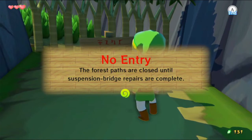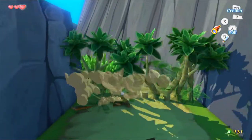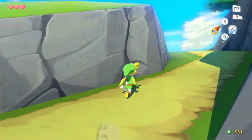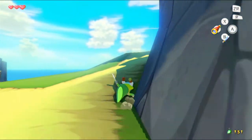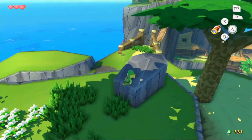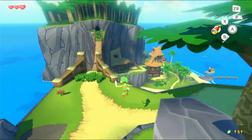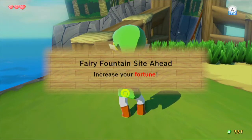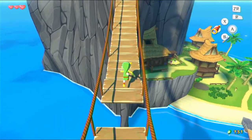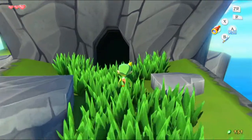No entry — the forest paths are closed until suspension bridge repairs are complete. You can't tell me what to do, sign. We can cut our way through here now and go all the way up. The bridge is slightly broken, but it's cool to actually go up this way because you don't have to — it's just the highest point you can be in this area to look around. Fairy fountain side ahead — increase your fortune! Let's head into the forest.